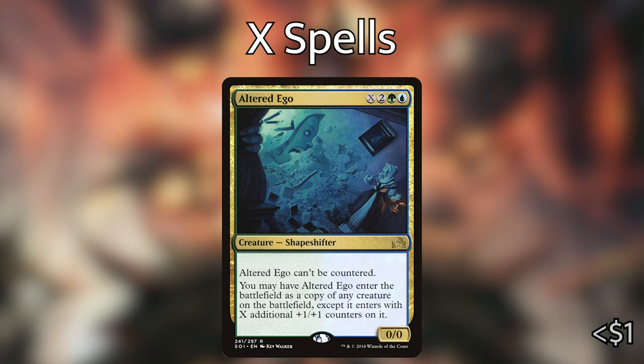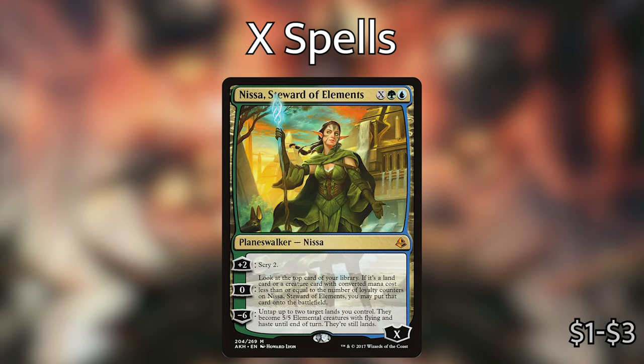In the pre-con itself we have Nissa, Steward of Elements — X green blue — an X loyalty planeswalker. She comes in with as many loyalty counters as we put into X. For plus two: scry two. For zero: look at the top card of your library — if it's a land or creature card with converted mana cost less than or equal to the number of loyalty counters on Nissa, you may put that card onto the battlefield. Minus six: untap up to two target lands you control — they become 5/5 flying Elemental creatures with haste until end of turn, and they are still lands. Nissa is a great planeswalker because we can dump as much mana as we want into her, get a really big Nissa, and also get a big Hydra off of it.